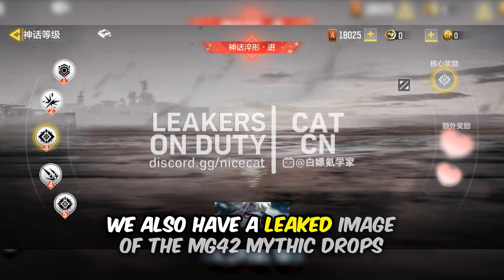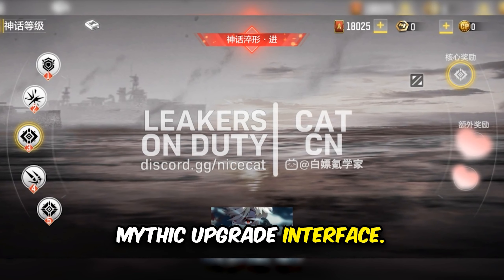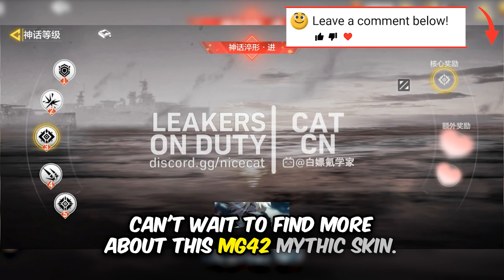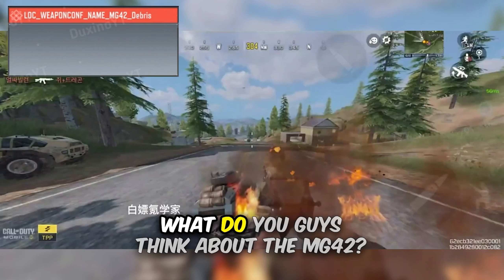There's also a leaked image of the MG42 Mythic drop with the upgrade interface in the background. You can see it is set on a sea aircraft carrier on flames. Can't wait to find out more about this MG42 Mythic skin — we still don't have much detail, so stay tuned for more information.